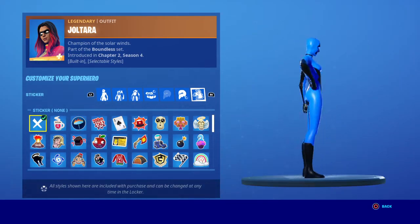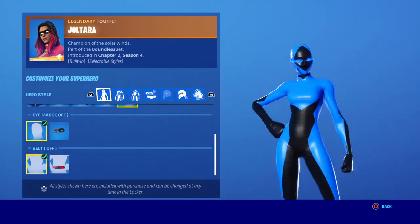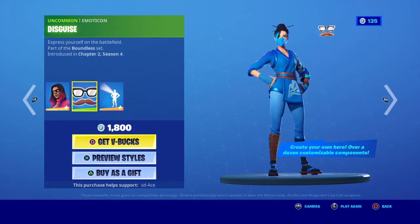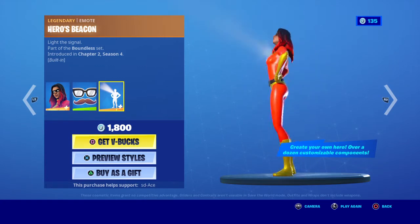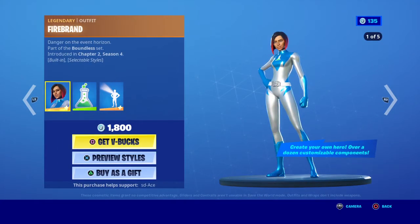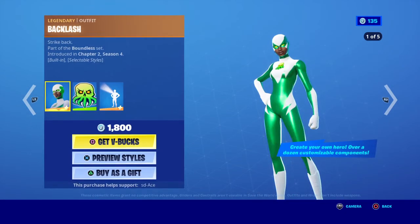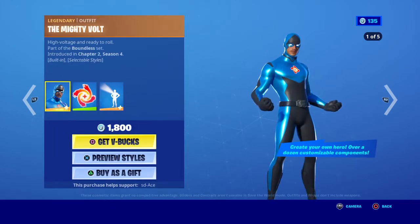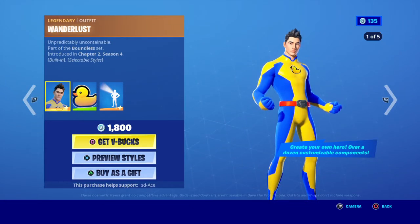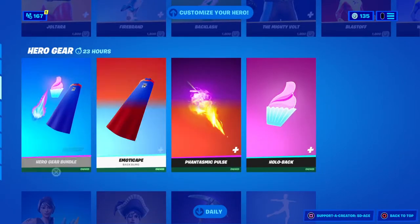You can also put on an emoticon — this is really good. In my opinion, this is just an outstanding outfit. So there's Joltaria, it comes with an emoticon and a built-in emote that shows your banner if you're wearing one. And then there's Dynamo Dancer, Firebrand, Polarity, Backlash, Mighty Volt, Hunter, Blastoff, Hypersonic, and Wanderlust. The superhero skins are amazing.